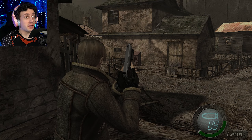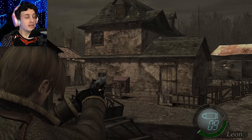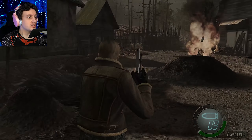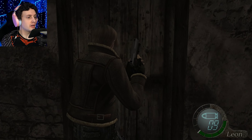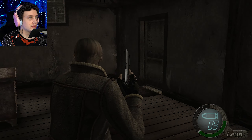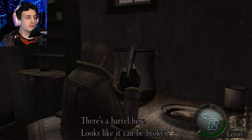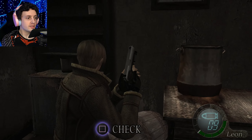Let's continue exploring. I see a sparkly thing all the way up there. I'm wondering how I can get into that — maybe I have to go through that building. Can I open this door at all? I can. This barrel here looks like it can be broken.